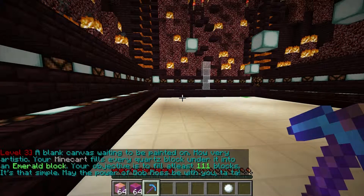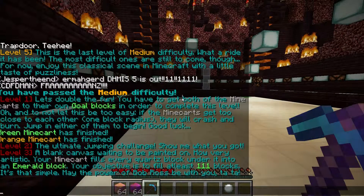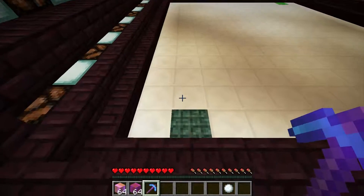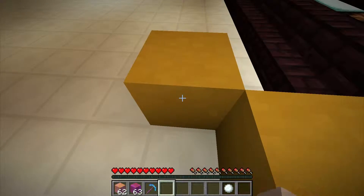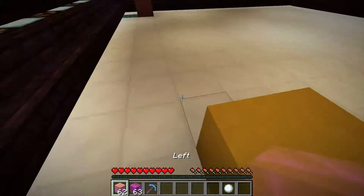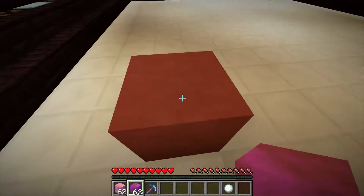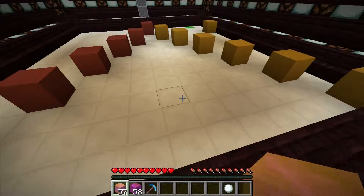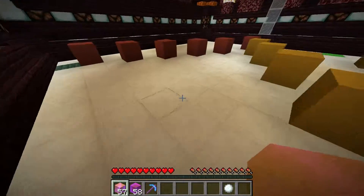Level 3: a blank canvas is waiting to be painted on — how very artistic. Your minecart fills every quartz block under it into an emerald block. Your objective is to fill at least 111 blocks. It's that simple. May the power of bar brass be with you — ta-ta. So we take a right right here and then go over here, take a left, wait wait wait, a left right here, and we'll just continue on like this. This is pretty much the pattern. This might get boring, so I'll see you in a second. I'm hoping there are 111 blocks in this triangle I'm making. It's basically a knight's move in chess — up two and over one. That wasn't too bad.